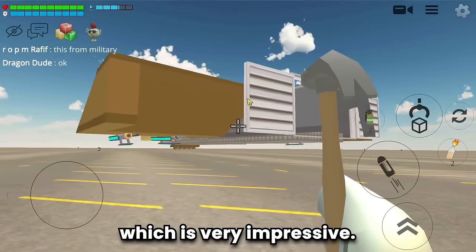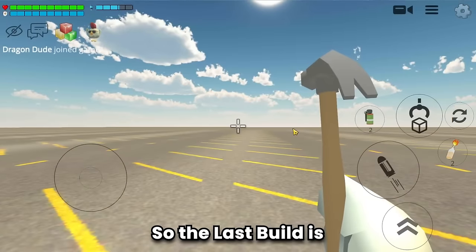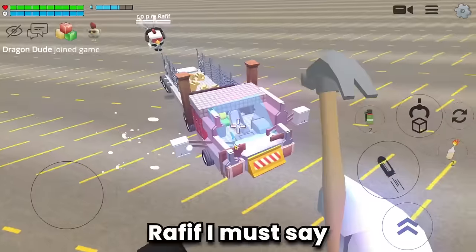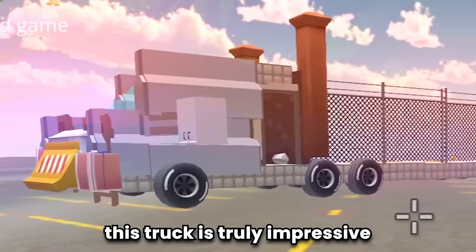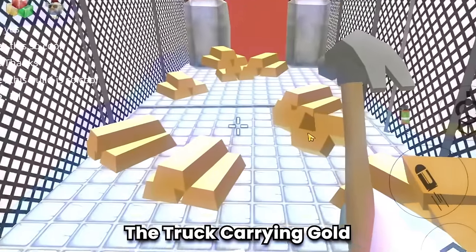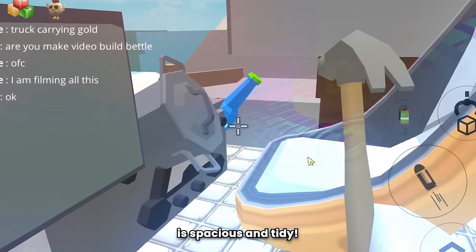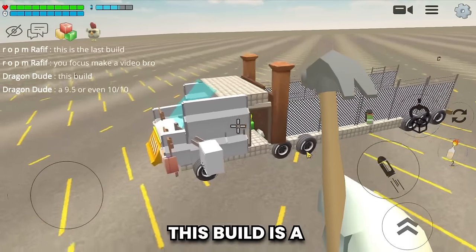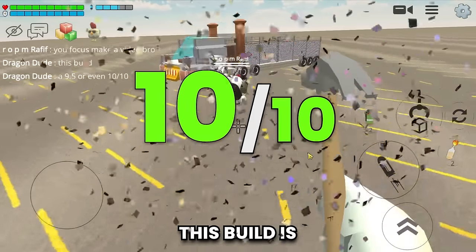The last build is a truck. This looks like a truck from the 1900s! Refief, this is so cool — this truck is truly impressive, every detail looks perfect. The truck is carrying gold! Even the interior is spacious and tidy. This build is a 10 out of 10.